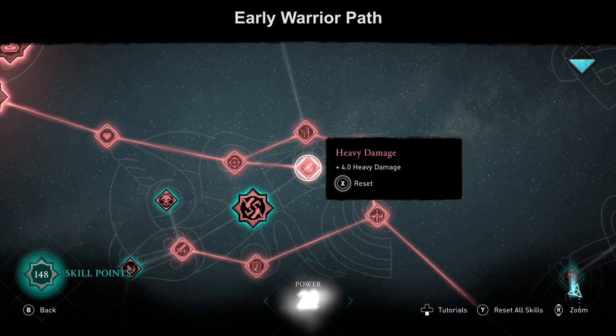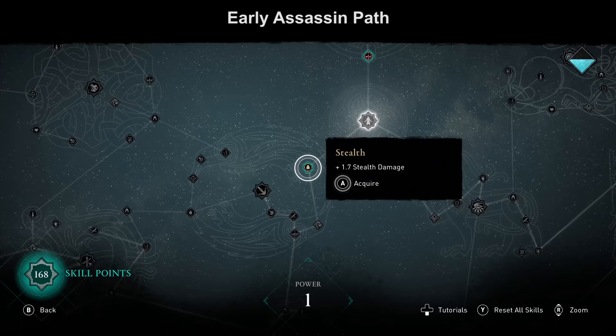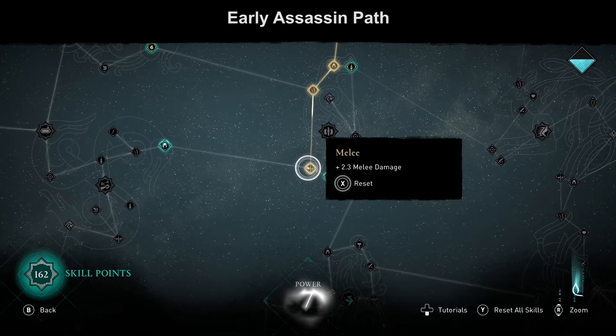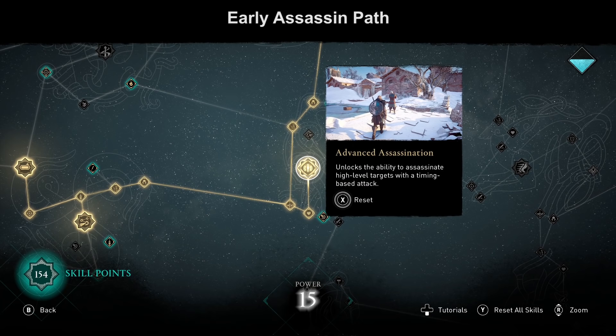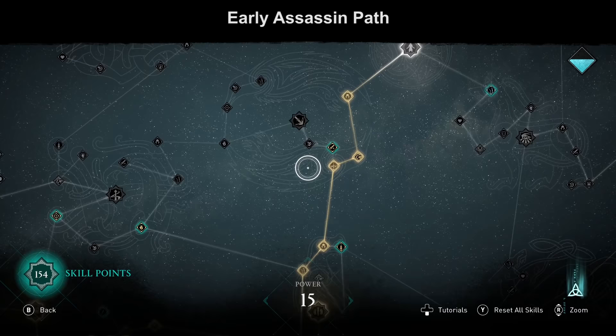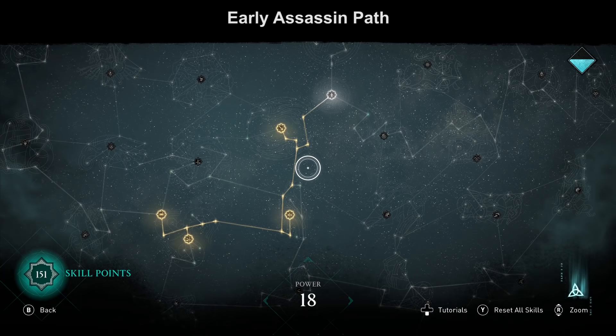These 21 points would be the perfect Warrior start. But if you want to start as an Assassin, go for the Assassin Adrenaline Bar instead. On the way you'll also grab Chain Assassination, Advanced Assassination — one of the best abilities in the game, because you can assassinate every enemy regardless of strength, except Zealots — and the Backstab ability, which is needed for almost every finisher. These 18 points are the perfect Assassin player start.